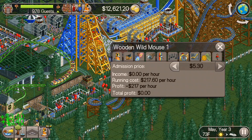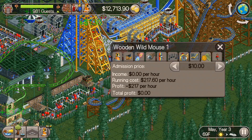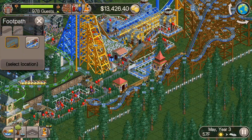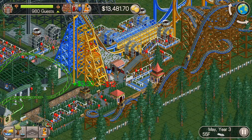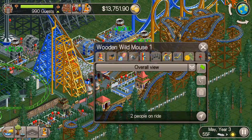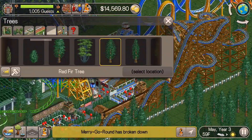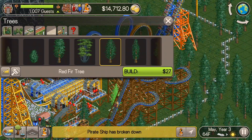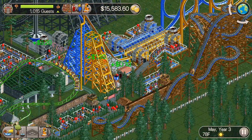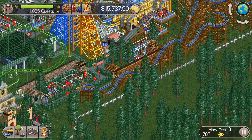This Wooden Wild Mouse has a pretty decent excitement rating right there. We'll try to bump that up a little bit. I'm going to charge $10 for it, and I'm going to need a name for this one from you guys, so go ahead and give me some names in the comments below. We'll throw in some trees around it to see if we can get that excitement rating up above a 7 — and that did it, that's a row of 7 right there.